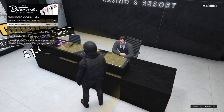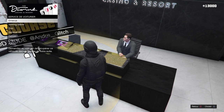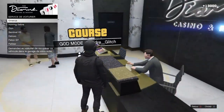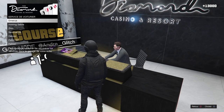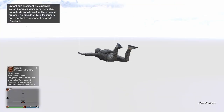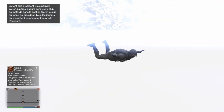On clique sur service de voiturier, garage de la suite. On met le curseur sur un véhicule. Et maintenant on fait le bouton croix et la flèche de droite en même temps. Écran noir, et pendant l'écran noir on spam son bouton triangle. Là vous allez atterrir en dessous de la map. C'est bon, ça a bien fonctionné.